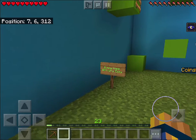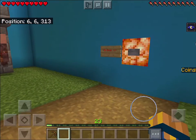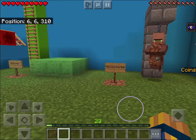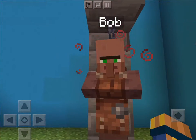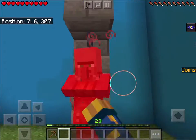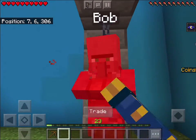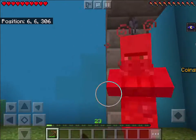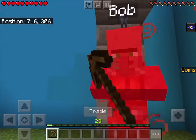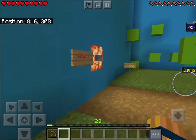I found the Bonnie Hops — difficulty: Easy. There's also 'Punch it back Bob.' I can trade with him, but I have nothing good. Let me try using my pickaxe on him — looks like he's invincible.